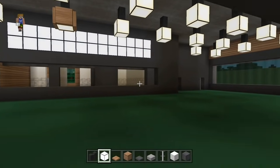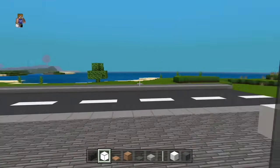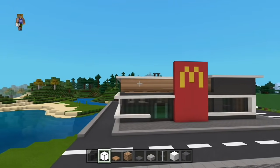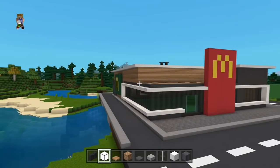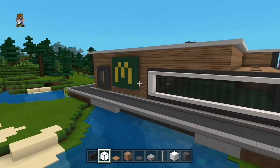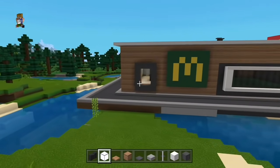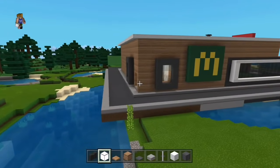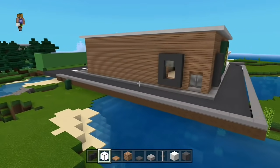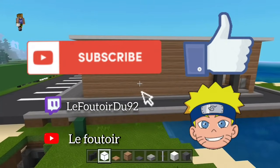Et vous mettez les trappes biscornues sur vos lumières. Et pour la première partie du tuto, on aura terminé. Franchement, il a un beau rendu — moi je l'aime beaucoup, à vous de me dire dans les commentaires. J'en suis assez fier. On se retrouve dans la deuxième partie pour l'aménagement de l'intérieur, et sinon dans un prochain épisode dédié à un tuto Minecraft. C'était le Foutoir. On vous dit à bientôt. Abonnez-vous, likez, likez. Ciao ciao, prenez soin de vous.